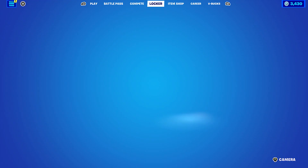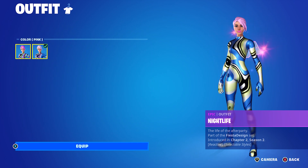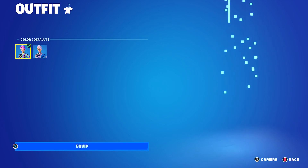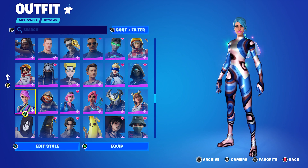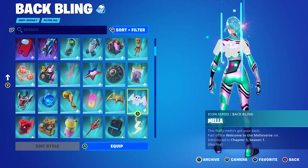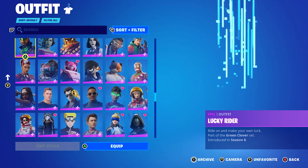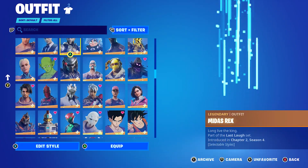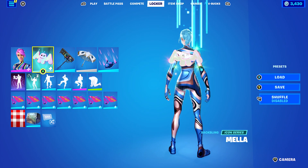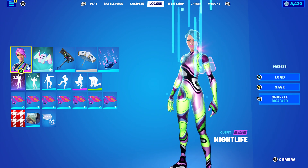The next skin is Nightlife, which basically changes colours when you play music — it's like the only one I've got. I decided to go with the pink colour, but you can use the default or blue depending on which one you got. Back bling is Mela, which is part of the Welcome to the Melaverse set — pretty sure it's the female Marshmallow skin, Marsha. And the wrap I'm using is Rainbow Fog, which goes well with all the different colours on this suit.